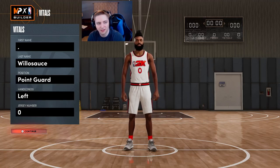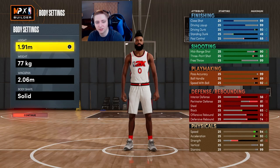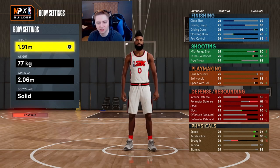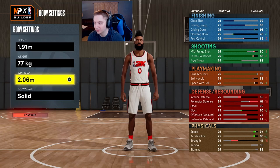Handedness doesn't really matter — I personally go lefty, I think it looks cleaner, but that's up to you. For height, I have the metric system on. Basically 1.91 meters is 6'3.2", so you're a little bit taller than the normal 6'3" and you're not losing any stats. Just go into your settings and turn metric system on. For weight we're going with the lowest weight — 77 kilograms — and wingspan we're going 2.06 meters.